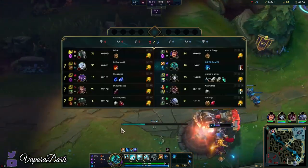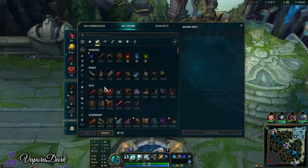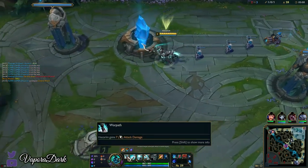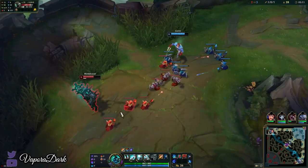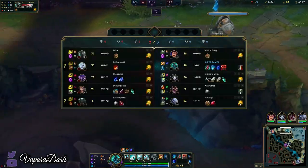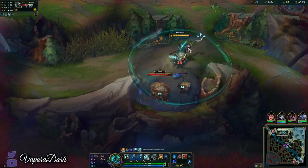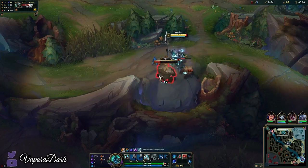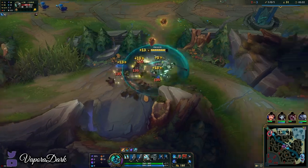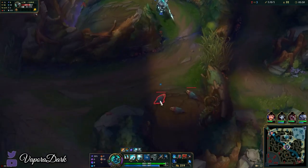Now we can restart the full clear properly. The ideal first base on Hecarim is just rushing the Ionian Boots — they're really good on him. He gets AD from movement speed because of his passive, so getting movement speed early is really good. His Q also scales insanely well with ability haste, meaning if you can get movement speed and ability haste all in one item, that's a huge power spike. You also want to get the Tear alongside the Ionians so you can start stacking it and get more mana relatively early.